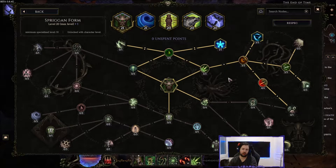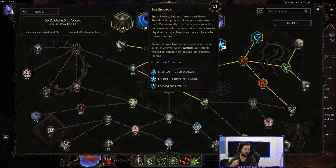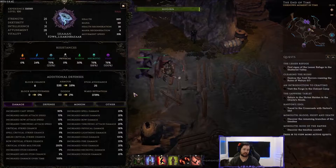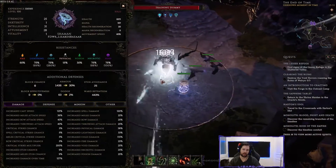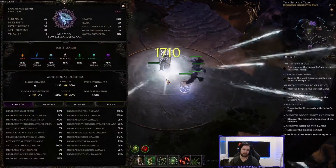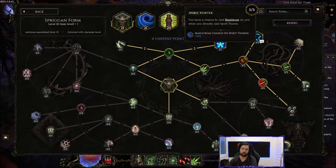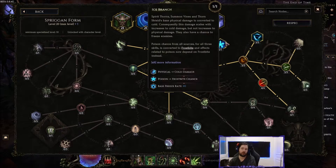Now for passives: we are converting all poison chance into frostbite, so getting poison chance on your uniques and gear is a huge damage boost. We also use nodes to get rage and ward on cast. The more cast speed we have, the more ward we generate and the more often we proc the Twisted Heart of Ukairos. My current cast speed with totems and six maelstrom stacks is 141, which scales our maelstrom generation, ward, dodge, and damage — cast speed is multiplicative on a DoT build so it's extremely valuable.